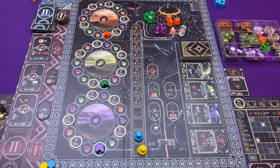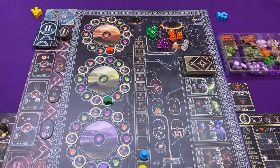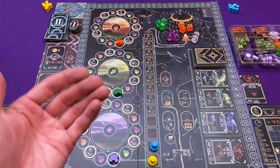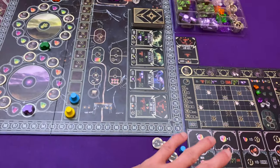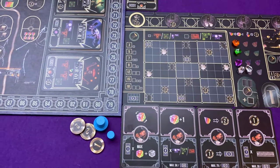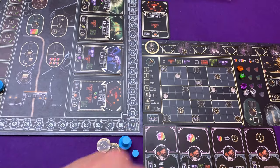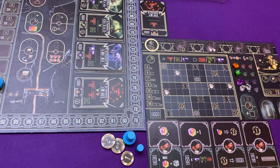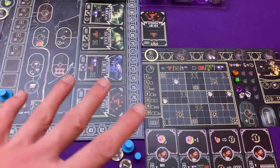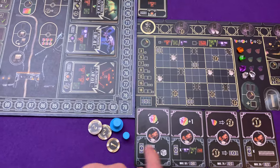I am the first player - my top hat is further up on the perform track - and on my turn I need to select a die from the pool and then perform an action with that die. I also have these master cards here. We have numbered player boards, so I have the number one player board and that determines the cards I start with, and I had a choice of trainer tiles. We pick one each from three options.